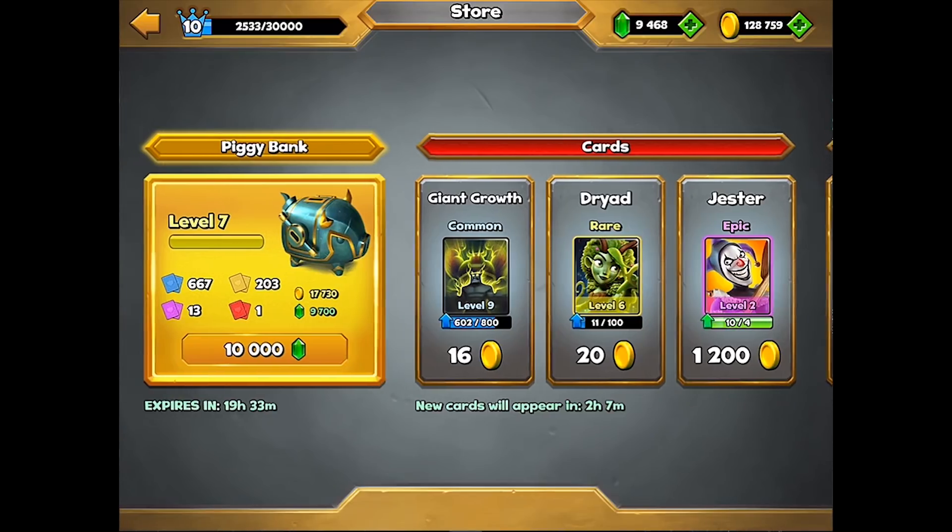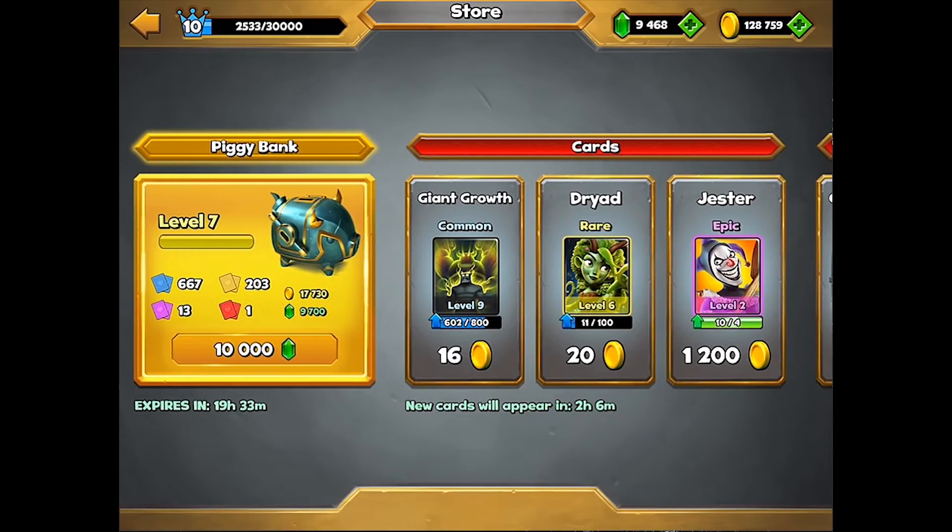It's telling me my piggy bank is full, so that is almost ready. Unfortunately I will have to get a little bit more gems. Okay, so now we are finally ready here for the level seven piggy bank — it costs 10,000 gems.